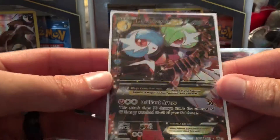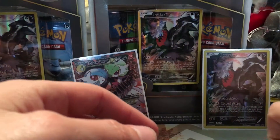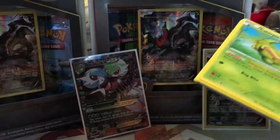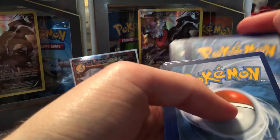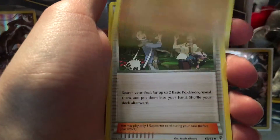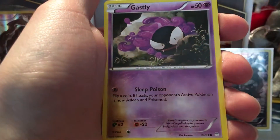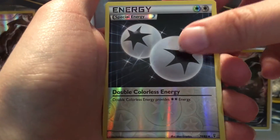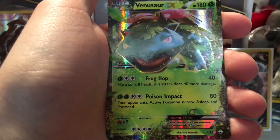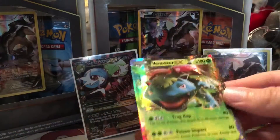All right, there you go — Mega Gardevoir EX, sleeved up. Last pack for this box. We got a Wobbuffet, Machoke, Pokemon Fan Club, Caterpie, Doduo, Water Energy, a Gastly — nice, a reverse Double Colorless Energy, very cool to see that. A Meowstic from Radiant Collection and Venusaur EX — very nice. Still looking for that Mega Venusaur, but glad to at least pull an EX out of this.